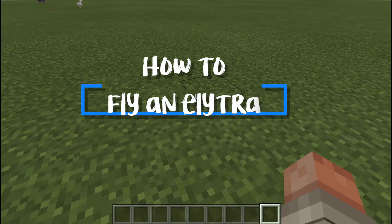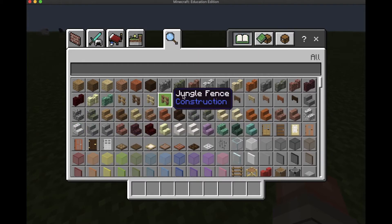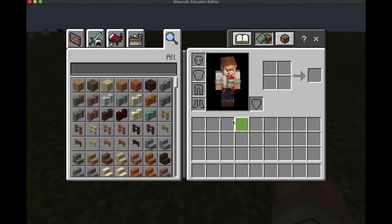I'm going to be teaching you how to fly an elytra. The first thing you want to do is get into your inventory. You want to be in this mode — not full screen, but with the book and the chest so that you have your inventory too.